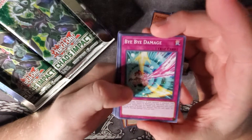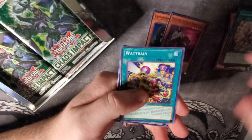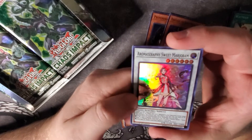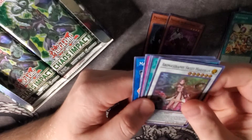We have Bye Bye Damage, Gladiator Beast Comeback, Wattrain, and an Aroma Seraphy Sweet Marjoram. That's actually the really good synchro that we really needed for the set.